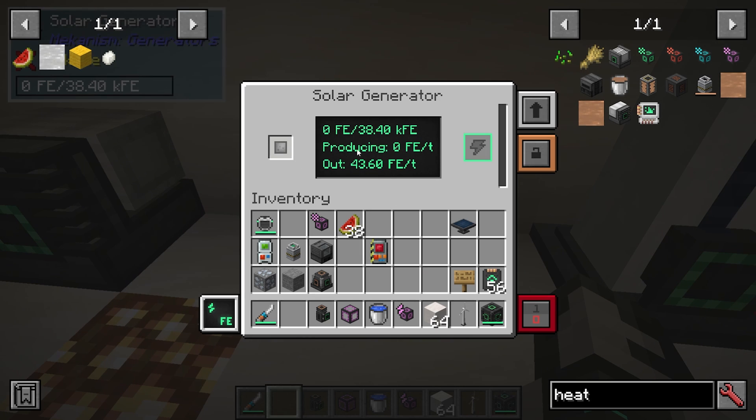In the Solar Generator, you can see if it's sunny or not, and if it will actually be generating any power.